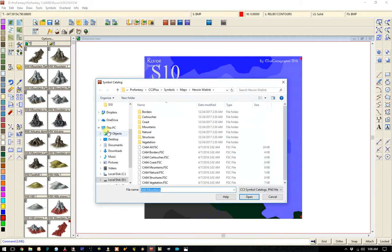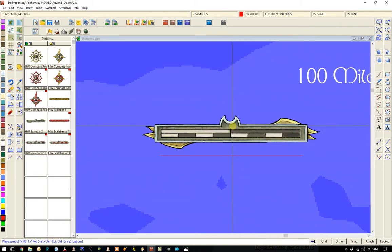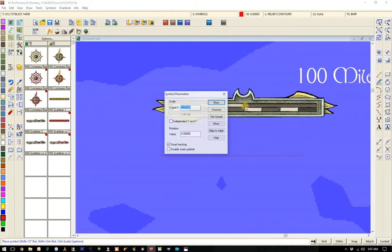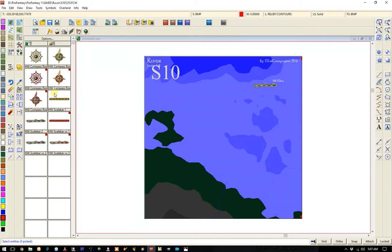Now let's get our cartouche, or however you say that. I want you on the symbols. Now we need to also set the city text size.